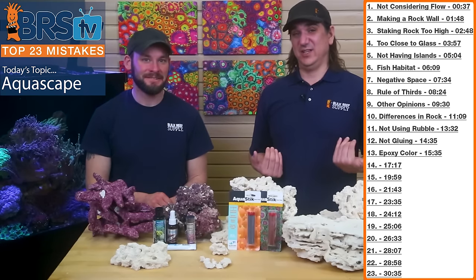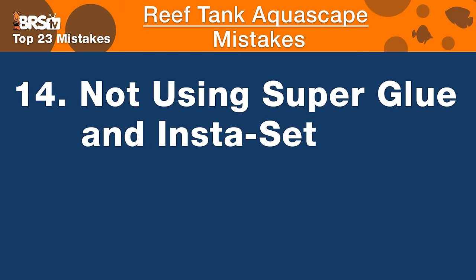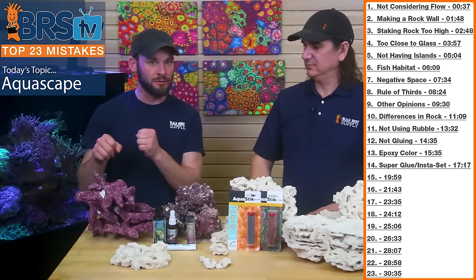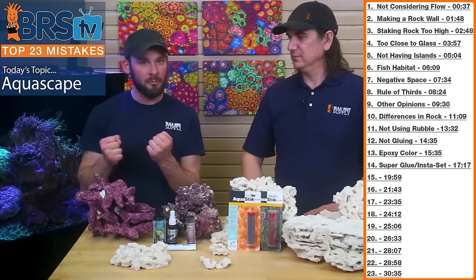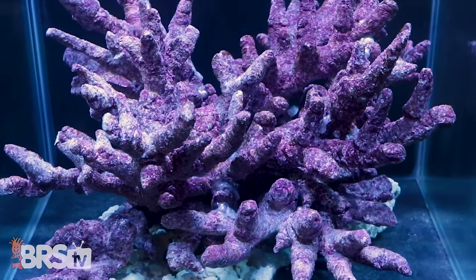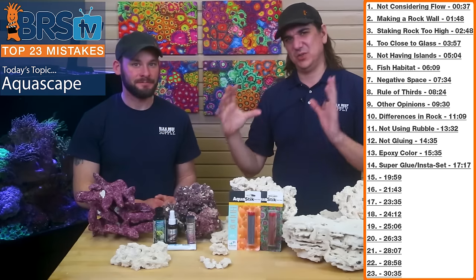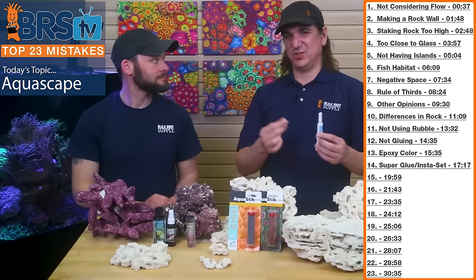Number fourteen is not considering or using super glue and insta-set. Building a branch aquascape — you have to start at the bottom, glue some layers, and build up. Super glue with insta-set spray lets you apply glue at the connection points, spritz it, and the joint is sturdy enough to keep stacking without waiting for the glue to dry. The smaller tubes are too small to reach tight areas, but large bottles suck water back in when released underwater. Small individual tube applicators let you work underwater without that problem.